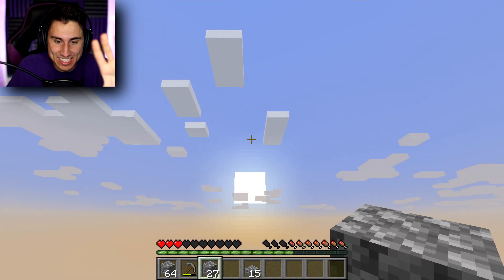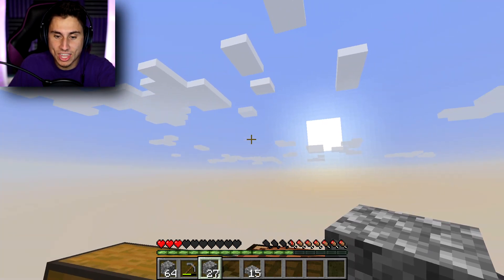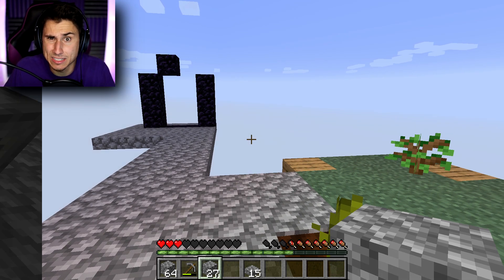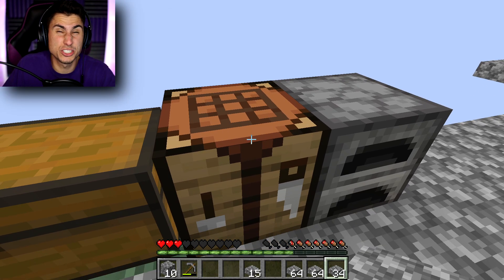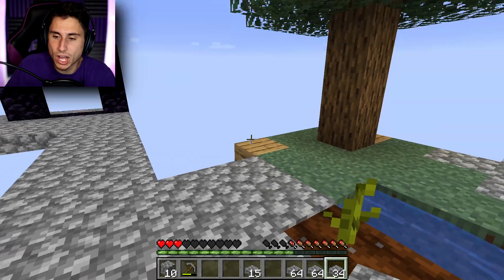Wait - sun sets in the west, so that's west, which means that's north, east, south. Yeah I think you guys said south, so I'm gonna make a bridge this way and just keep going until I find an island. I made 64 plus 64 plus 34 slabs - that's 162, I don't know, I'm probably way off.